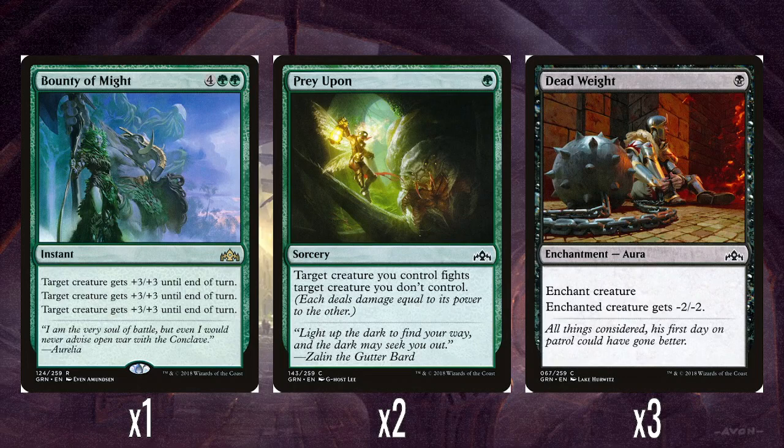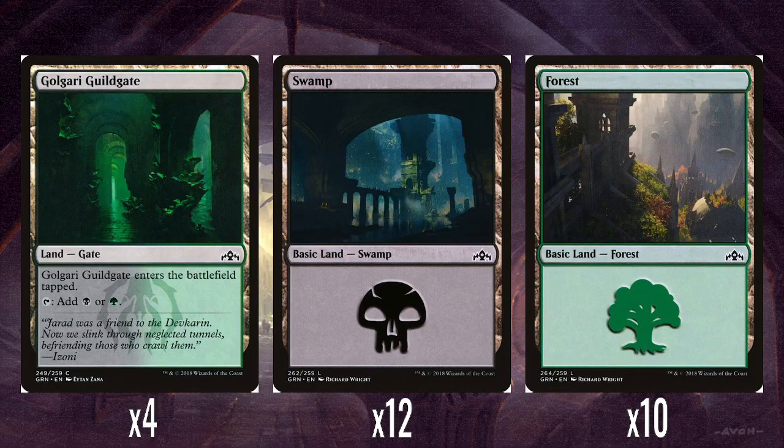And then two Prey Upon: single green, target creature you control fights a target creature you don't control — a little bit of removal. You do have fairly beefy creatures in here, and this can actually help get creatures into your graveyard for Undergrowth if you end up in a fight you can't win. And then three Deadweights: single black, an aura that goes on a creature and gives it minus 2 minus 2 — really nice, either makes a big creature much weaker or just kills off a 2-2. And then four Golgari Guildgates, 12 swamps and 10 forests.